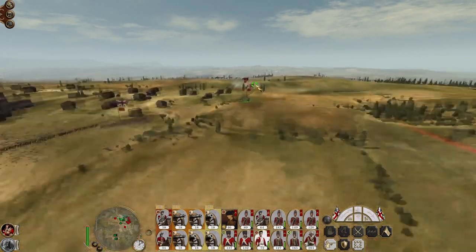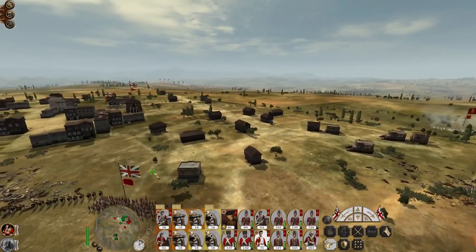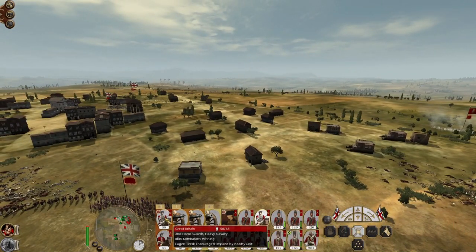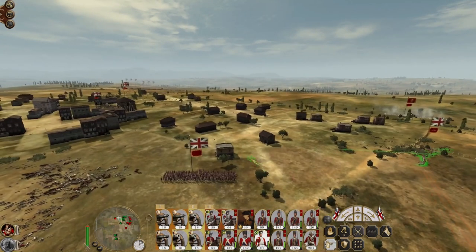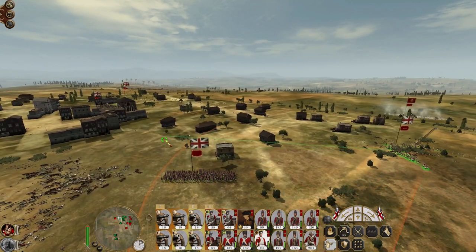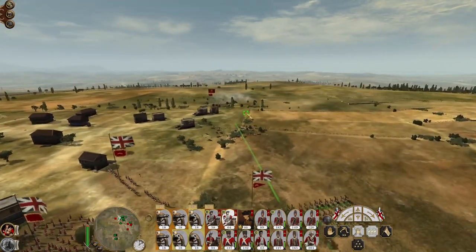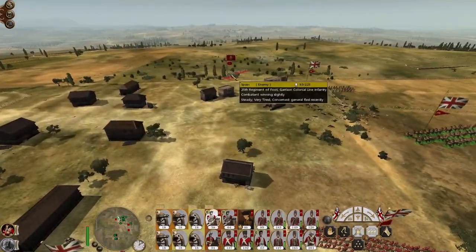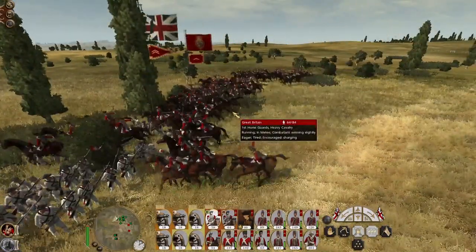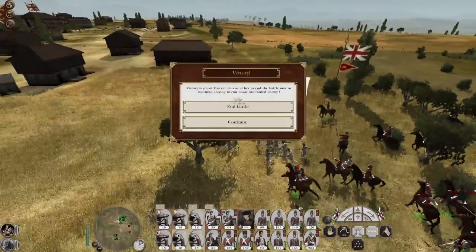A garrison line unit came back — no wonder my Welsh Fusiliers are looking very peaky. This is what heavy cavalry are for — mopping up infantry that shouldn't be here anymore. This is the reason why I wanted to make sure I had the strait secured by my navy, because I didn't want them to be able to immediately reinforce.